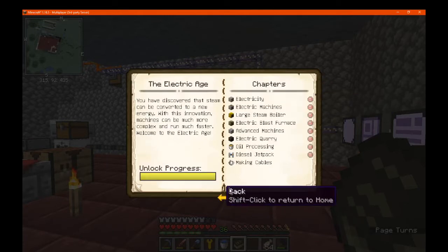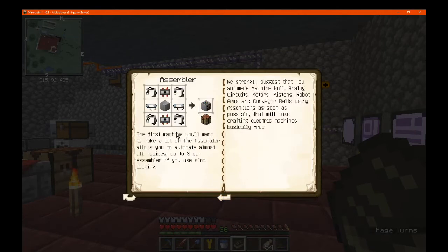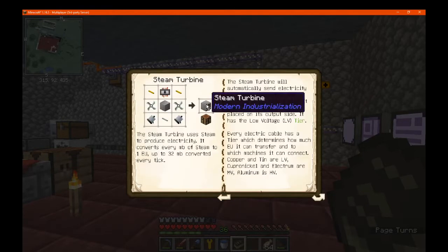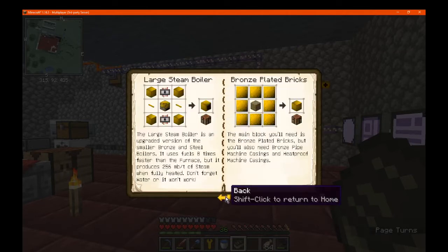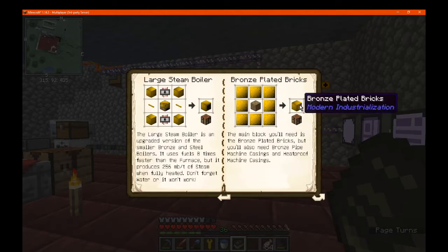We've got a steam wire mill, polarizer — for polarizing stuff — and an assembler. These are mostly the stuff you use for automation, like a steam turbine. There's also a large turbine and some pretty bricks. Large steam boiler — there's a video for that.